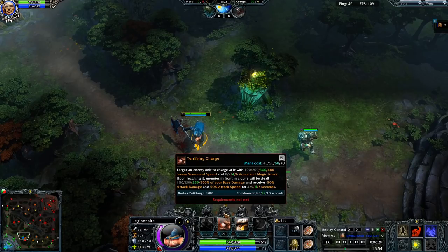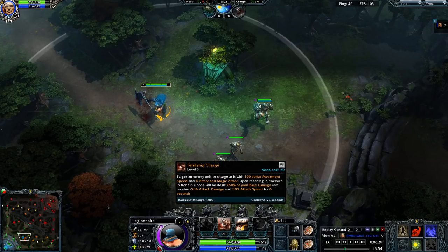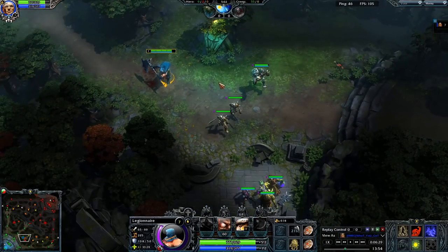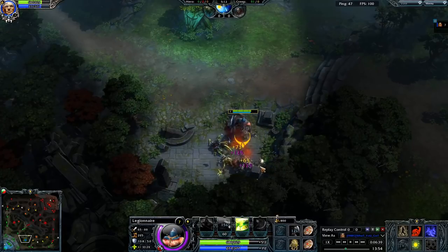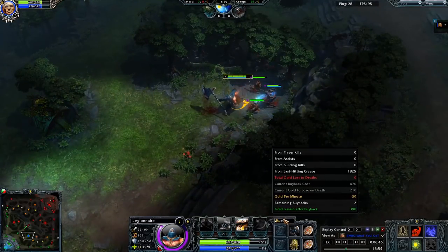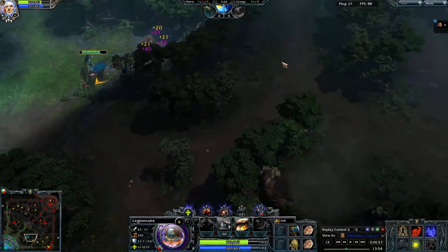The one extra second debuff on the terrifying charge per level is not the biggest deal. If we were getting invaded in our jungle we could skip some points in terrifying charge, put one into taunt and one into decapitate, and look to help our team set up kills. But for the most efficient farming, we max out whirling blade first and then terrifying charge second. We use our charge on the undead warrior which makes it hit everything, and we get 700 gold, then 860.